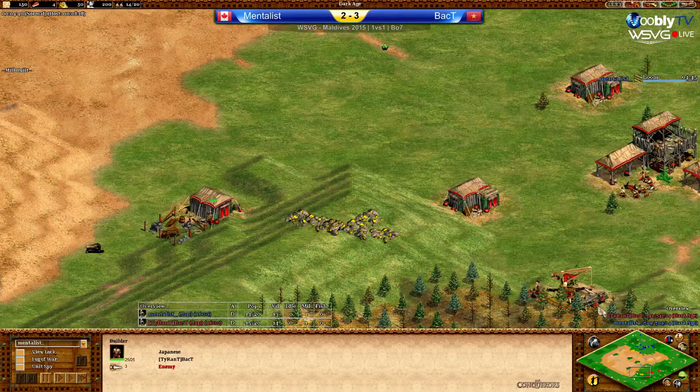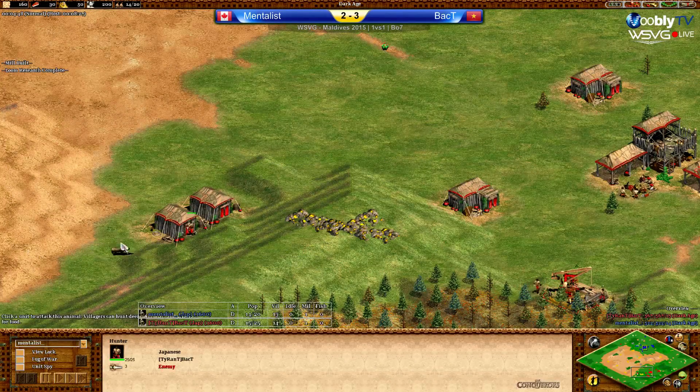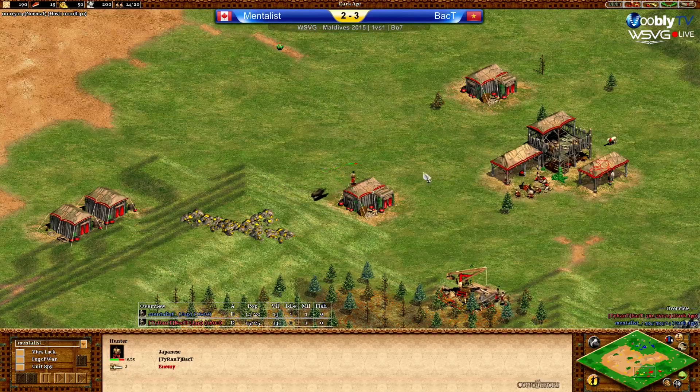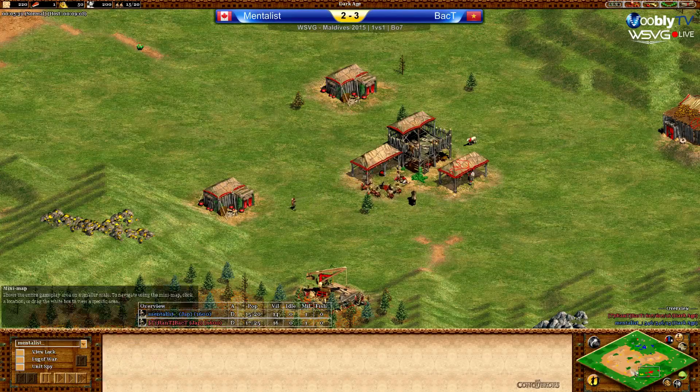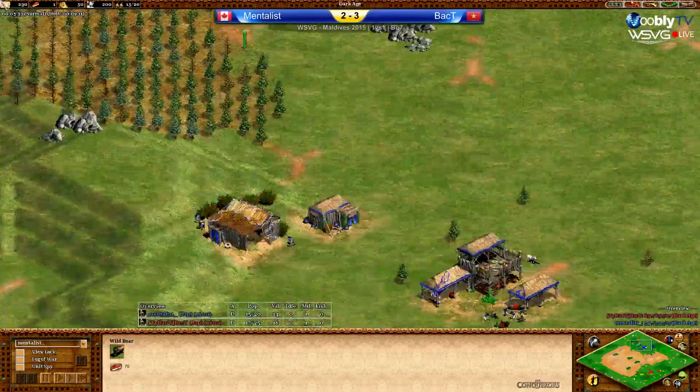This villager lure is quite risky because of the hills — not sure if the vill will survive. I think if the first hit is the vill getting hit, he'll be fine because he's so close to the TC. They can only take three hits but get extra damage. Nice — they both lured early. Mentalist is taking both boars on the TC whereas Back T is trying to lure — garrisoning and un-garrisoning vills until the boar is ready. He's going to build the barracks. Mentalist will also be dropping the barracks soon.